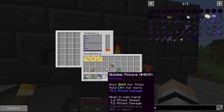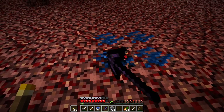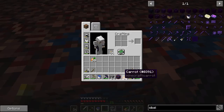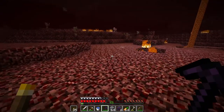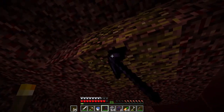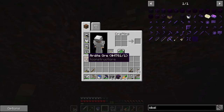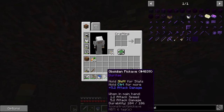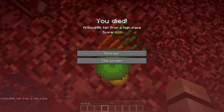Behold an obsidian pickaxe, used by placing obsidian inside this furnace. Now I have four blocks left. The thing with this is - behold stuff that normally isn't in the game. Cobalt - let's see if we can find any in the next five seconds. This yellow stuff - and ardite - are two endgame ores that we can use to make some really strong tools. I'm going to use this handy dandy obsidian pickaxe to go mine up a bunch.